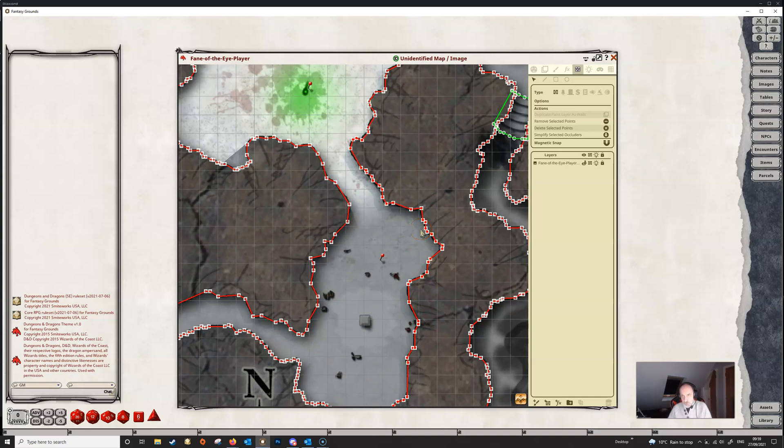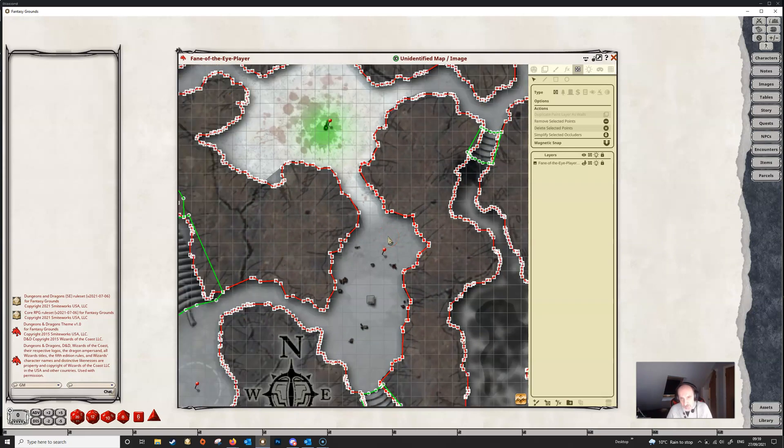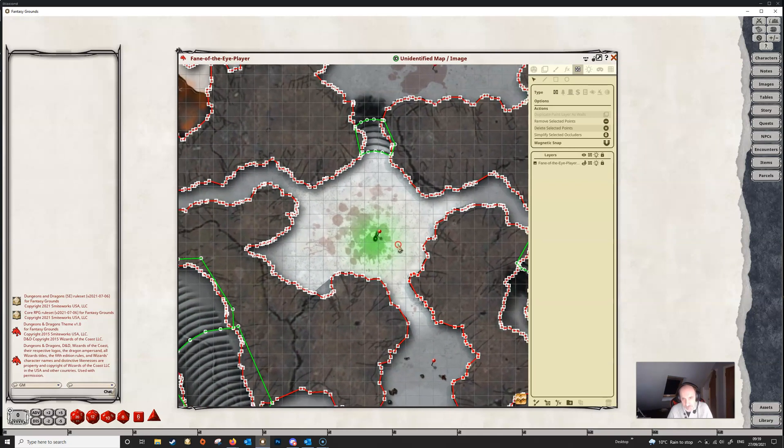Now obviously it's possible to go too far and remove too many points, but it certainly helps to reduce the number of points on the occluders. Of course, if you're drawing your own maps from scratch and adding your own occluders, the trick would be not to put in so many points so that you don't need to use that tool — but the tool is there should it be required.